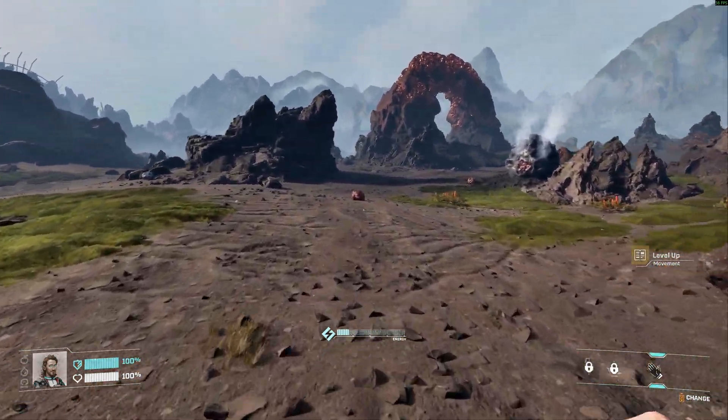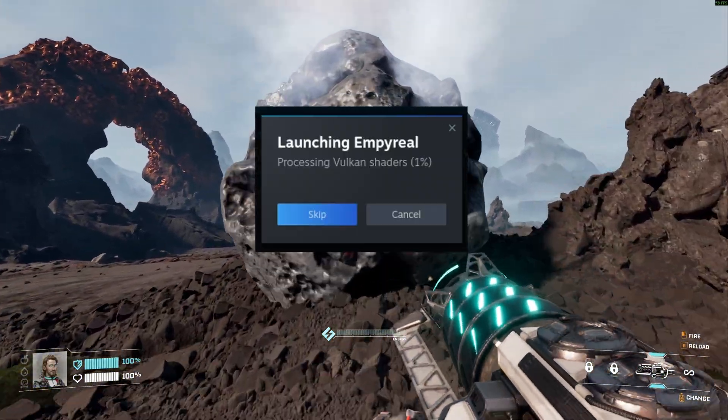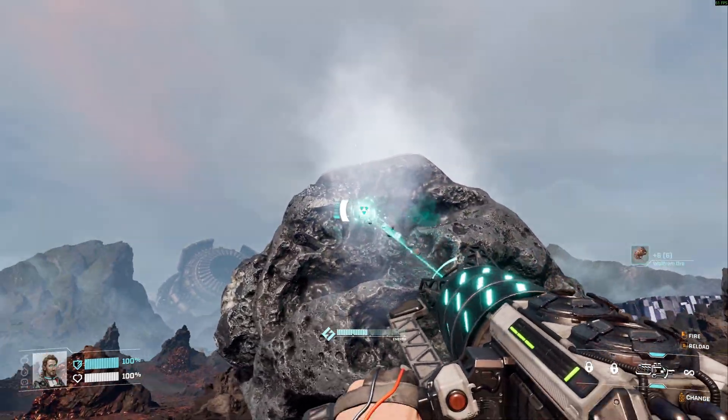You've probably seen that message pop up when starting the game — you know the one: processing Vulkan shaders. And sometimes it just sits there for ages. I didn't know what it meant either, so I went away and learned about it. Here's the simple version.